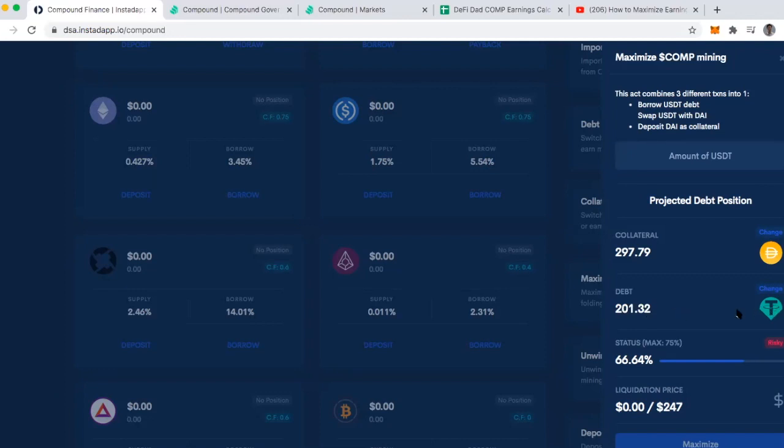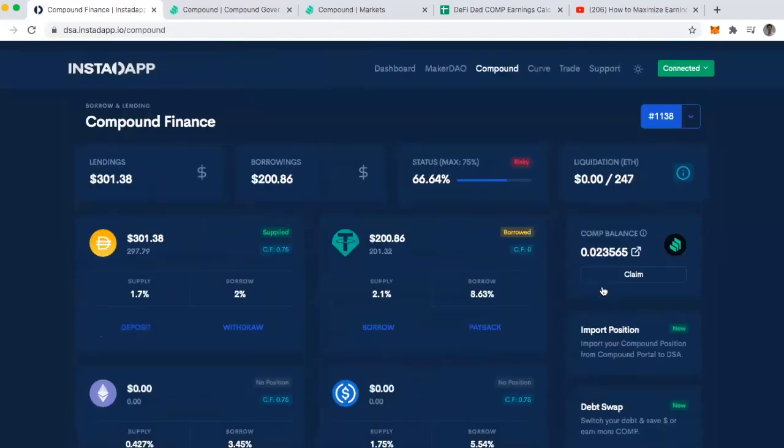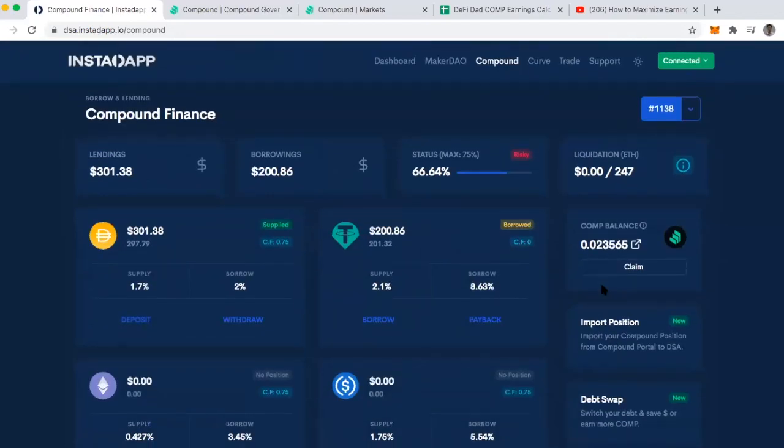I end up with 300 DAI being lent along with 201 Tether being borrowed. Earning COMP has to do with how much I lend and how much I borrow in the different markets available on Compound. So I go from earning the COMP governance token based off of just lending 100 DAI to now lending 300 DAI and having borrowed 200 Tether. None of this would be possible without this sort of tool and taking advantage of flash loans.